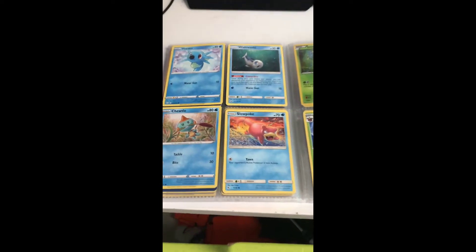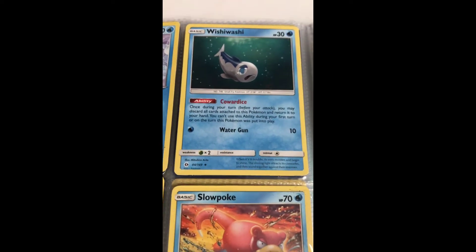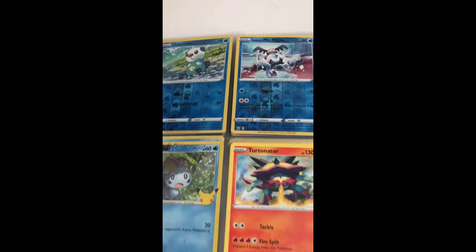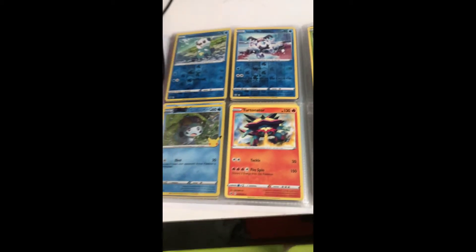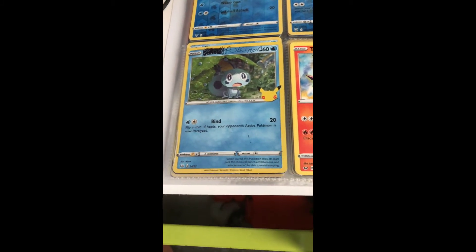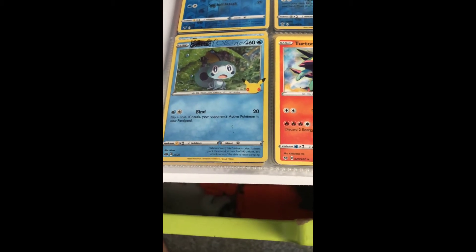Slowpoke, Twiddle, Horsea, Wishiwashi holo, Sniffler holo reverse, Nuzleaf, Stunfisk. Holo reverse Hush, Oshawott, Galarian holo reverse, Mr. Mime, Ternator. And this is actually Sobble — I got this in Pokemon card trading and my friend put that there, which is pretty sad.